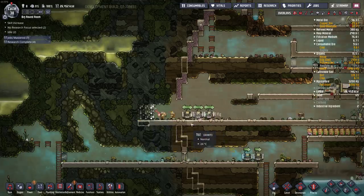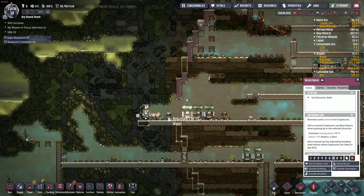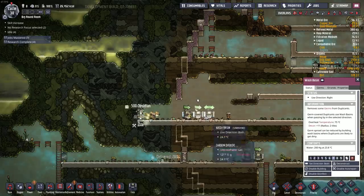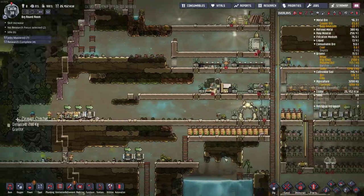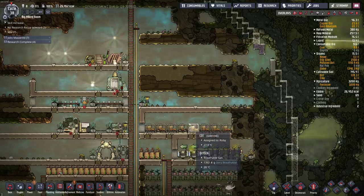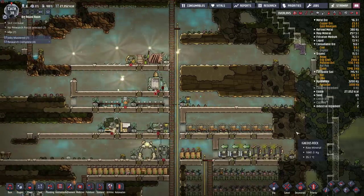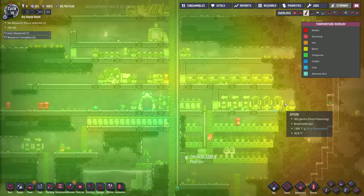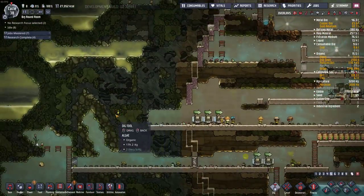I guess we can keep digging here. Set the sinks to priority 7. I do want to get upgraded toilets at some point, but maybe not just yet. I was thinking of building a second bedroom as well and putting some decor items in here. Lots of dirty dirt and dirty water in here, but it's all getting cleaned, so it should be okay.